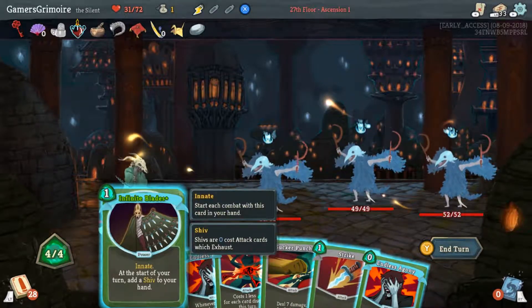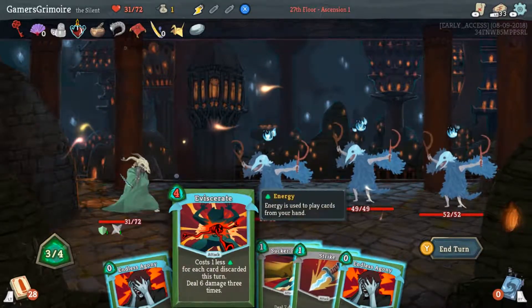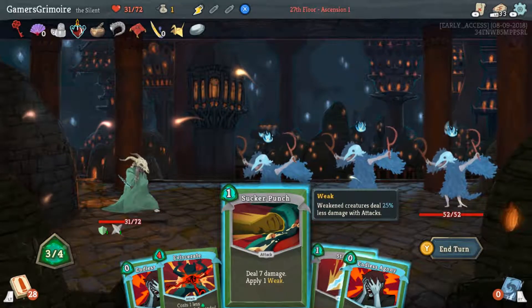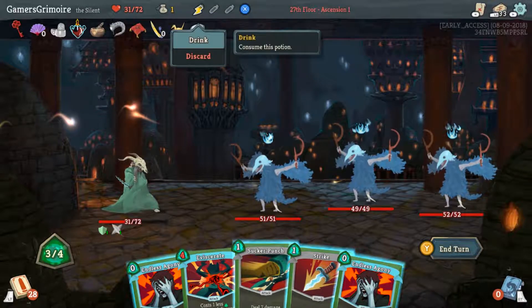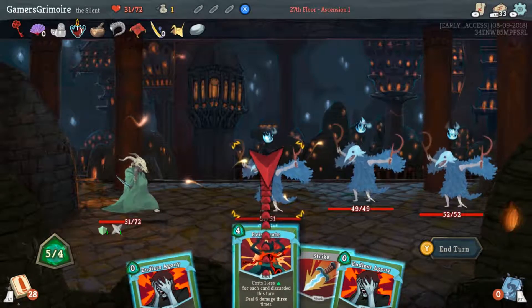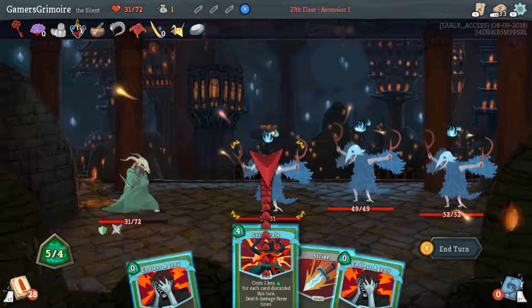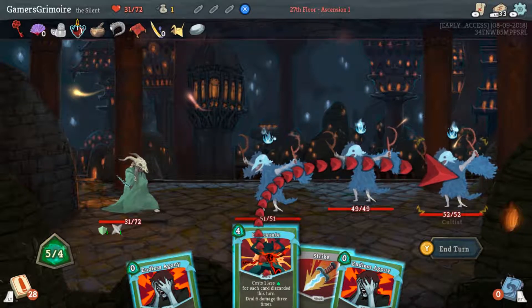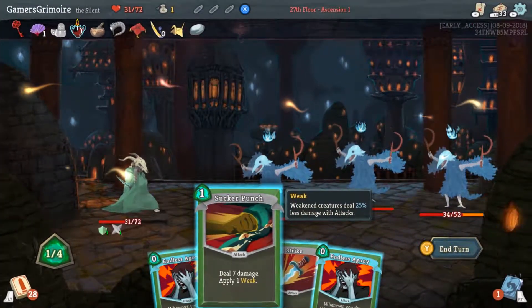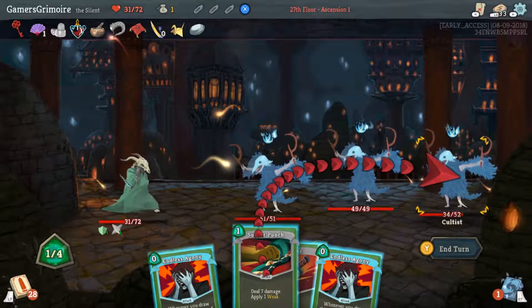This hand is rough. Infinite Blades — you're actually gonna use your energy potion right now. You have to be able to use the moves in your hand, so probably go Eviscerate. I'd move towards killing the one with the most HP — 52 in the back. I almost feel like you leave the two Endless Agonies in your hand to redraw them later.